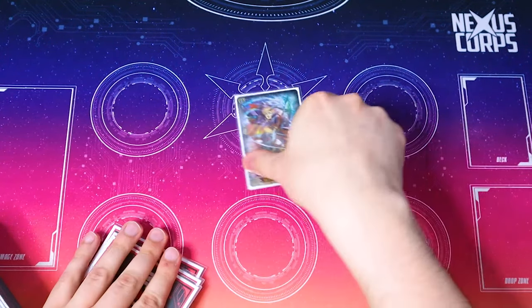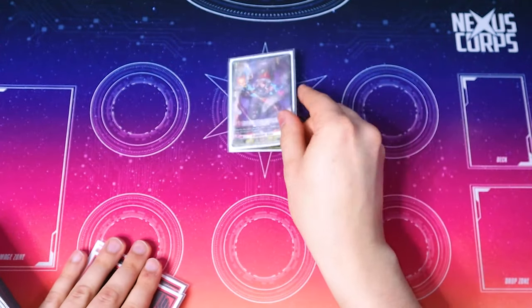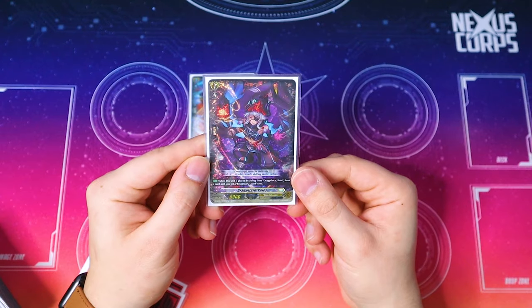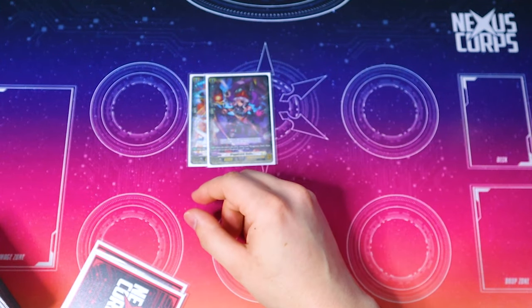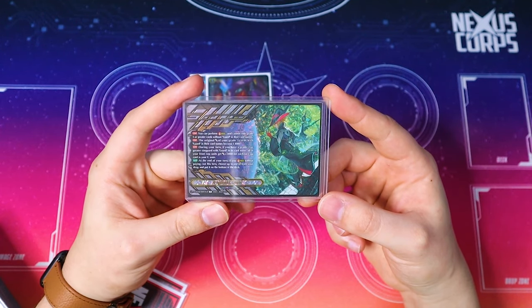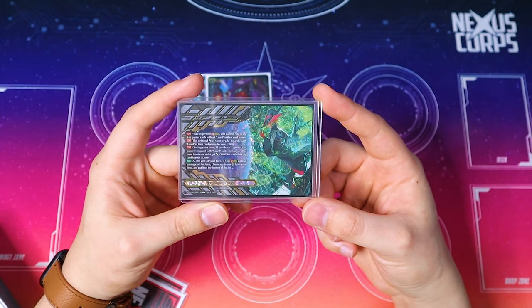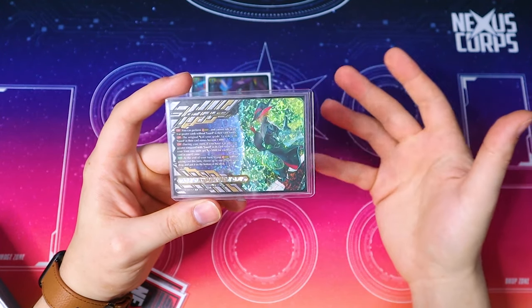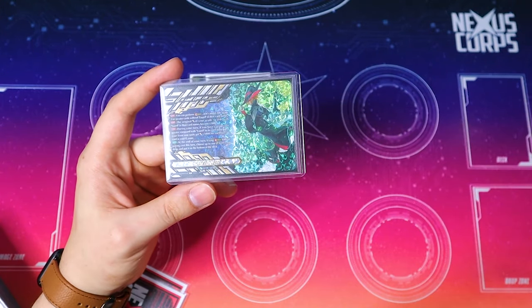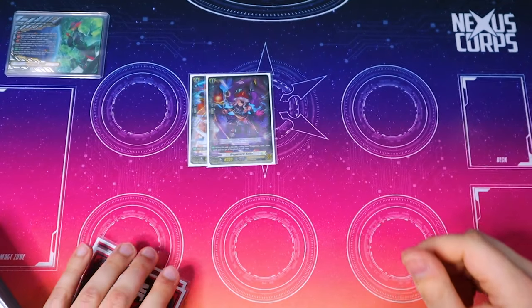Starting off, we got Root, which is the starter that came in the premium deck set — lets you draw a card if you win a second. Then we have Knees. Knees is, if you ride on top of Root, you get your Crest. You want to do that so you can get a Crest and draw a card. Your Crest allows you to perform stride, and your lord becomes a 13k base unit, getting 5k for each face-up card in your G zone. And if you performed stride without paying the cost — which is Luard's skill — you're allowed to put a crit from your drop zone to the bottom of your deck, so you can refuel crits, which is really nice.